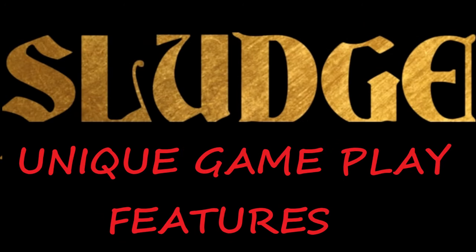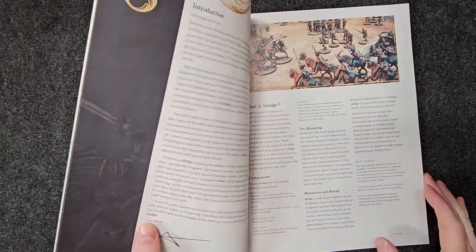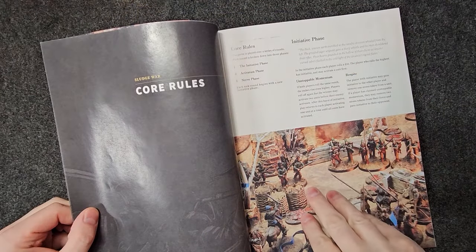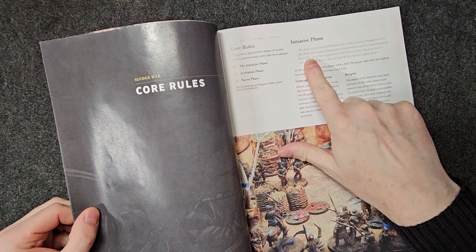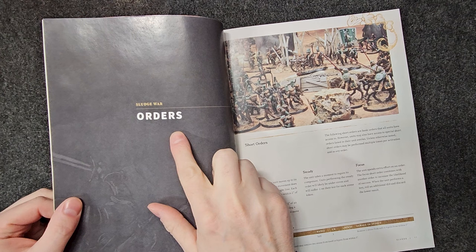In Sludge, unlike in Warhammer 40,000, you activate one unit, it does its thing, and then your opponent activates a unit and it does its thing. Sludge is more similar to Necromunda with its alternating activations and rolling for initiative. It also has an order system, which is basically the same idea as Necromunda's actions, except in Sludge you get three orders per unit, and orders are either long or short. Short orders take up one order slot, and long orders take up two.